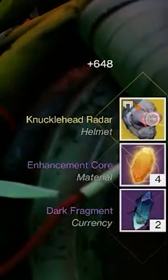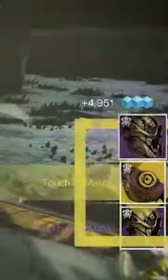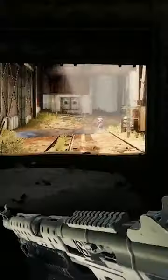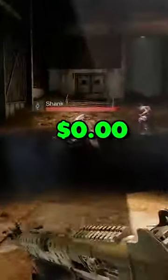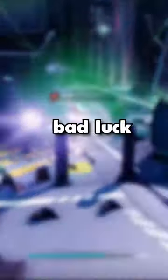In my newest video, I collected every single free exotic as a free-to-play player with $0 spent, in one stream. In that video, I learned something that I swear no one knows about in Destiny 2, or at least no one talks about — if you're a free-to-play player and you think that Vex Incursions are going to get you some brand new exotics because Vex Incursions have bad luck protection, which is normally true — well, too bad, because Vex Incursions' bad luck protection is paywalled. And if you don't believe me, have a look.